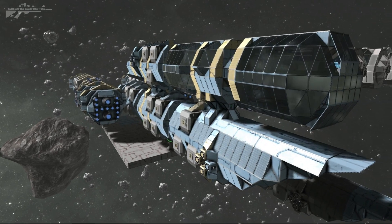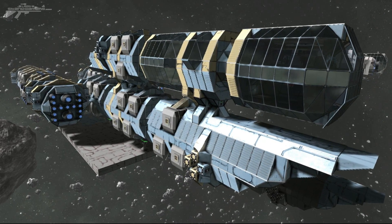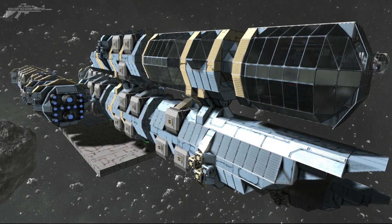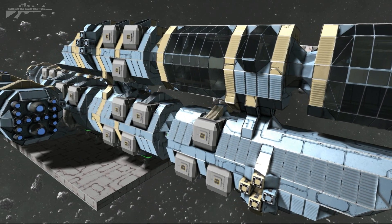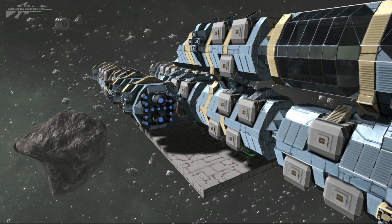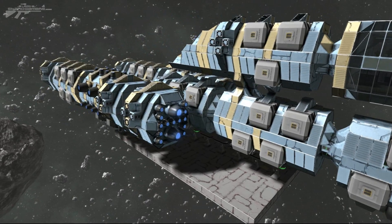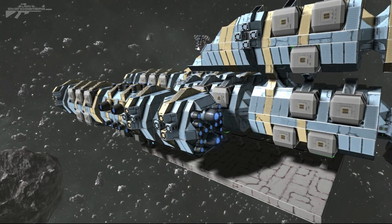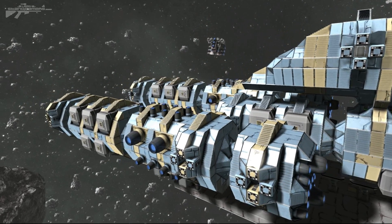Hello there, I'm Aaron from Last Stand Gamers. Today we're going to be talking about modular ships. With the introduction of the merge block, it really allows us to do a lot with connecting different parts of ships. So far people have used it to make attachments, but I was thinking: why not just make a whole ship out of modules?